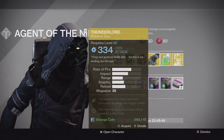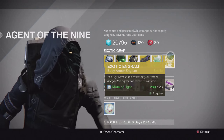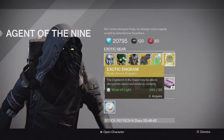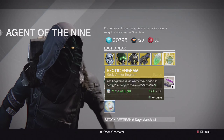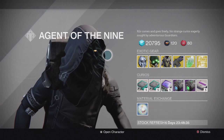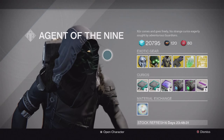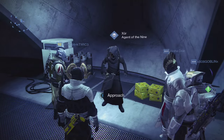I'd recommend picking it up if you don't have one. And then for the engram, we have an Exotic Chest Engram — so if you guys want anything from a chest piece, you can go pick one of these up and gamble on them. That's what Xur has for this week. Thank you guys for watching as always — like, subscribe, stay tuned for more videos and I'll catch you guys in the next one. PEACE!